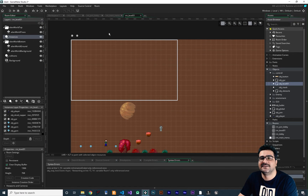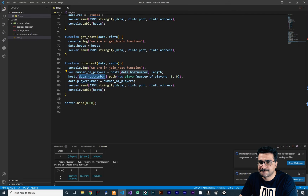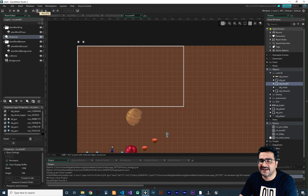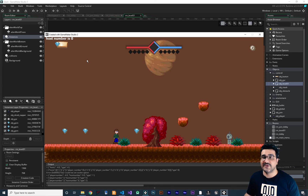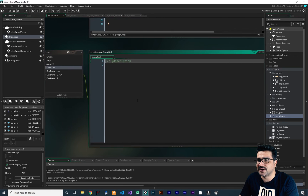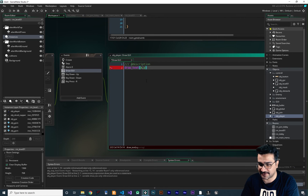Add obj_level_one to rm_level_one and run the game. When we create a host, you can see the host number is 1, and checking the server confirms there are two hosts and we created host 1. Now close and run again — join host zero, and it shows host number zero. For the player, open obg_player and add a Draw GUI event with draw_text at the player's x and y position showing 'player' plus string(global.player_number).